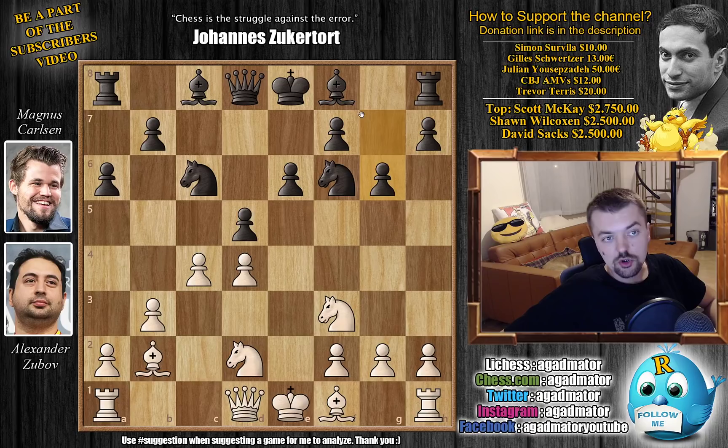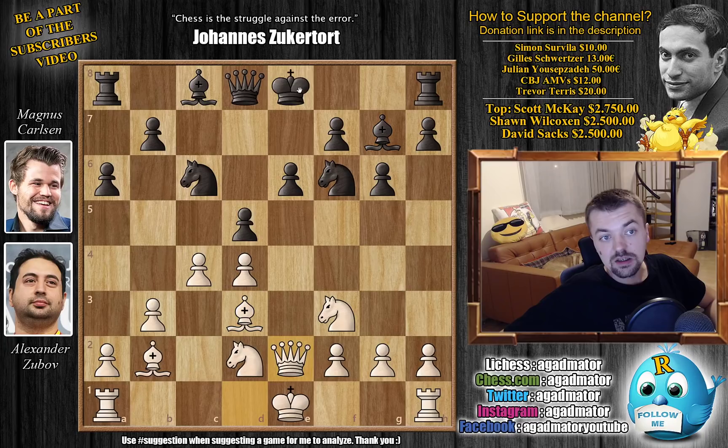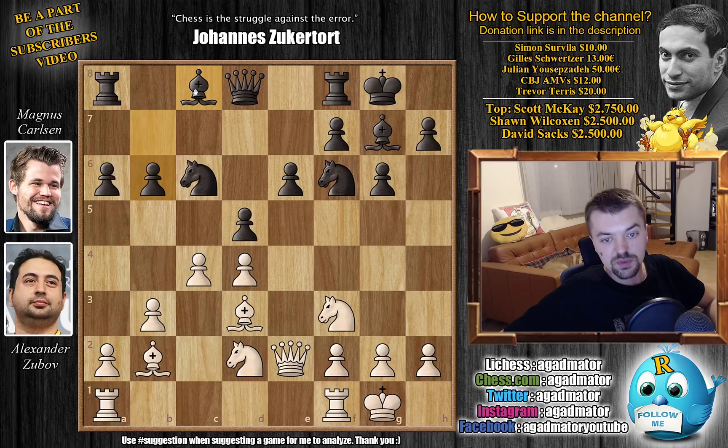Now Magnus also wants to fianchetto his dark square bishop to counter white's dark square bishop. We have Bishop to d3 and Bishop to g7. Queen e2 and here both players just castle. Magnus goes b6 — he wants to fianchetto the light square bishop as well. There is one game where Rook a to c1, but here Zubov goes for Rook a to d1, and it is as of move 12 that we have a completely new game.